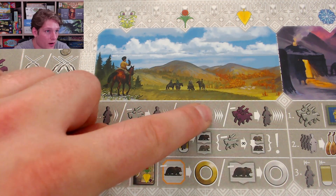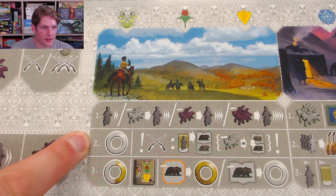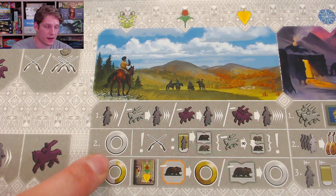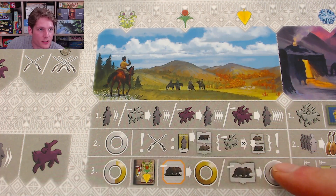One horse allows you to move three spaces, three horses move four, and six horses move five spaces. After moving, you take one basic action — this is the shorthand for hunting costs. Then you may take a second basic action or an advanced action for free, and after that an additional action — either basic or advanced at a cost. Over the course of the game you'll need horses for moving, hunting furs, buying furs, and building outposts.